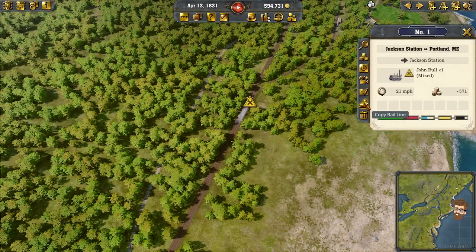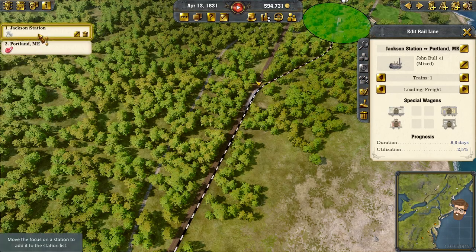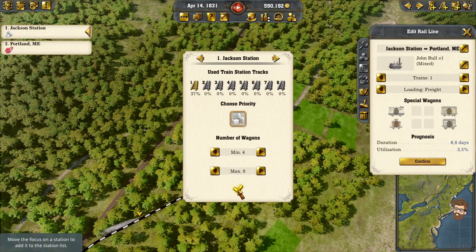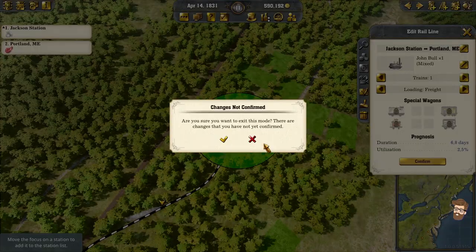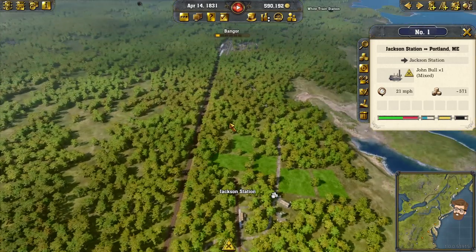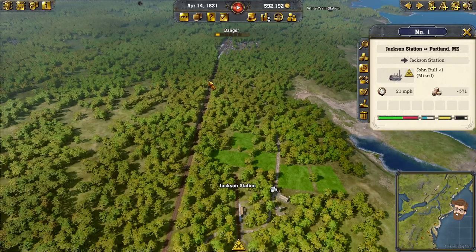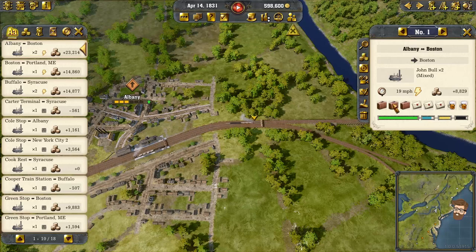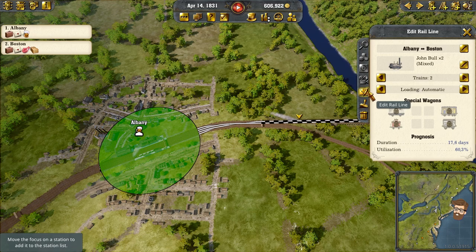Jackson Station of Portland, Maine — let's go ahead and edit that. I'm going to want a minimum of four, and we will wait and confirm that. He's the only train on that line, so we should — keyword — be okay. Let's go with the rail lines themselves: Albany to Boston has two of these guys going — just Albany to Boston, running with the big stuff.